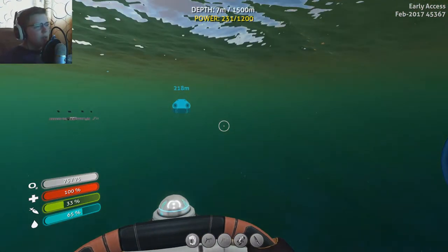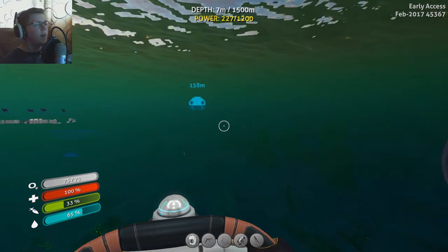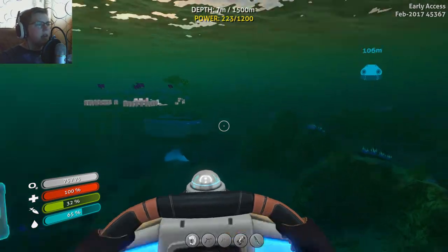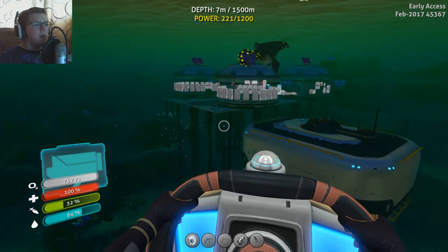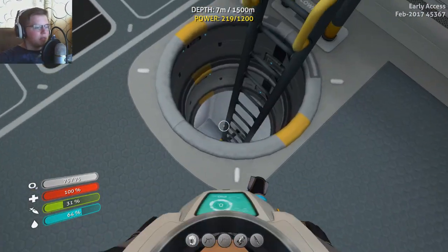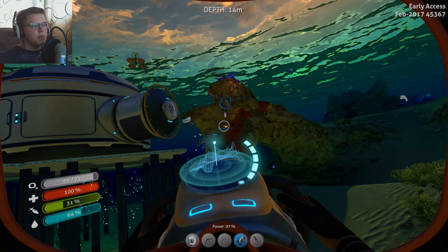We have made it home. That was very stressful - I was very worried we were going to run out of power in the middle of that. But I'm glad I'm home. Next time I'll prepare with many, many more power cells just in case. I think we did a lot of good things today - we got the moon pool going, got some upgrades, and finally made it down super deep. One thing that's essential is the upgrade for the Cyclops to go deeper.